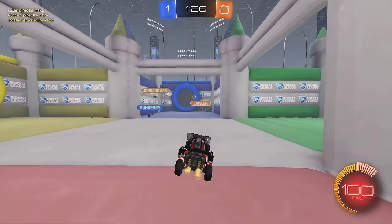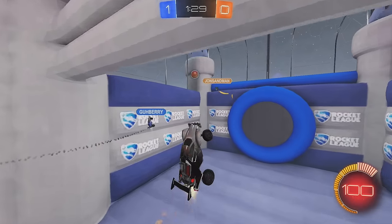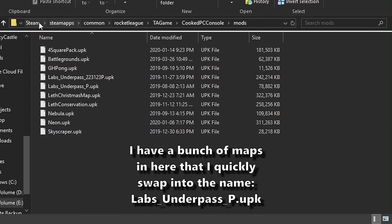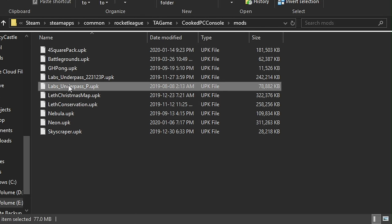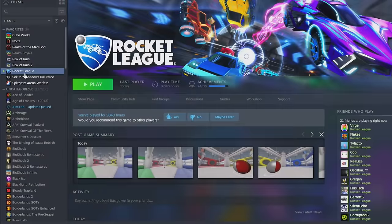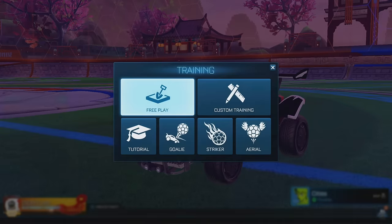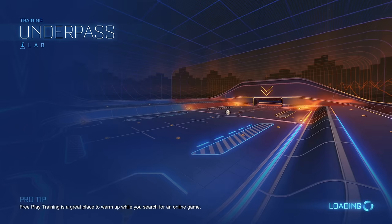Now you have BakkesMod installed. The last setup step is the file location — that's what we created the Mods folder for. We use the Mods folder to replace the Underpass map with whatever map we want to play. Take the workshop map file and rename it to labs_underpass_p.upk — it's very important that it's .upk instead of .udk, and capitalization matters. When you load up Rocket League, it should give you an ambiguous file warning, which is actually a good sign. It means Rocket League found two files with that name and is loading the most recently updated version.